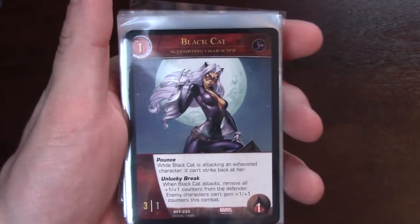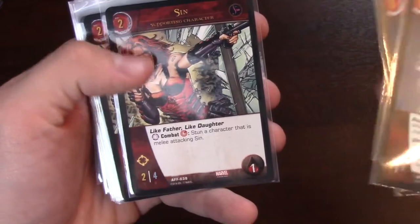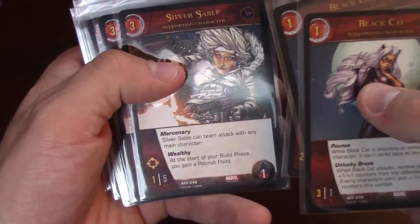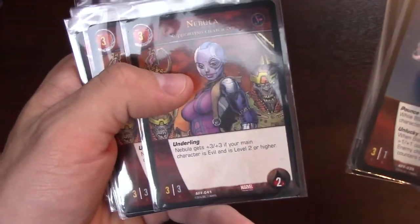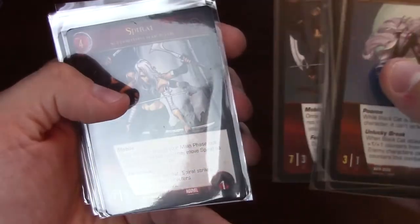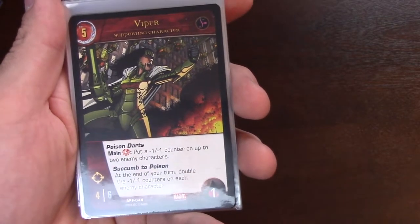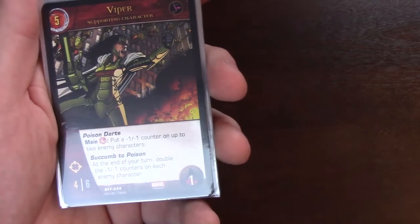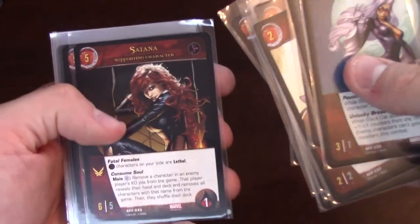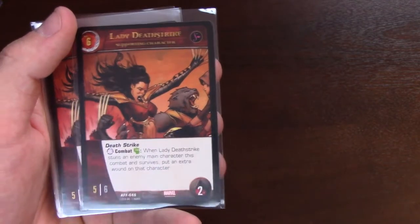And then Phoenix, of course. On the Femme Fatales side: Black Cat, Titania, Sin, Moonstone, Silver Sable — Silver Sable can team attack with any main character. Nebula gets 3-3 if your main character is evil and level 2 or higher. Viper is ridiculous: pay a red energy, put a negative 1-1 counter on up to 2 enemy characters. Then Succumb to Poison — at the end of your turn, double the negative 1-1 counters on enemy characters. Especially devastating with ranged. And if you get Rogue to knock Viper out and steal those powers — devastating. Satana, Lady Deathstrike: when Lady Deathstrike stuns an enemy main character in combat and survives, put an extra wound on that character.